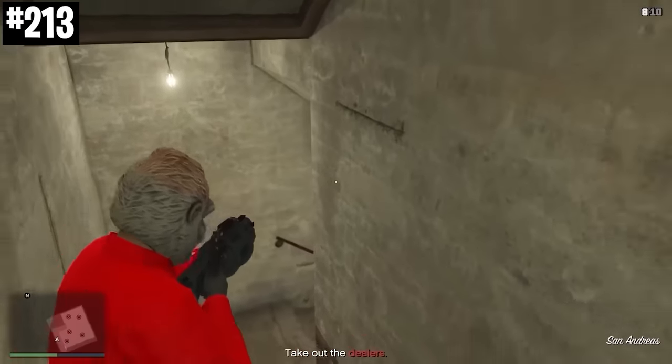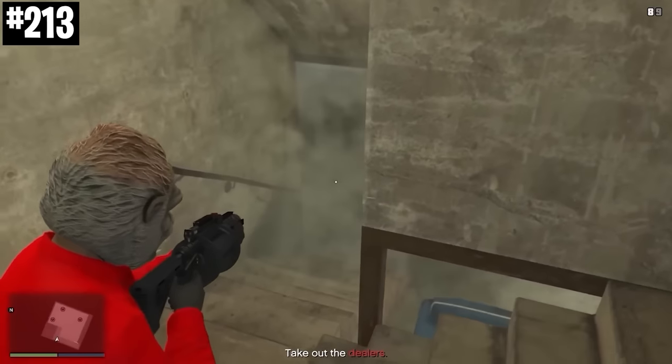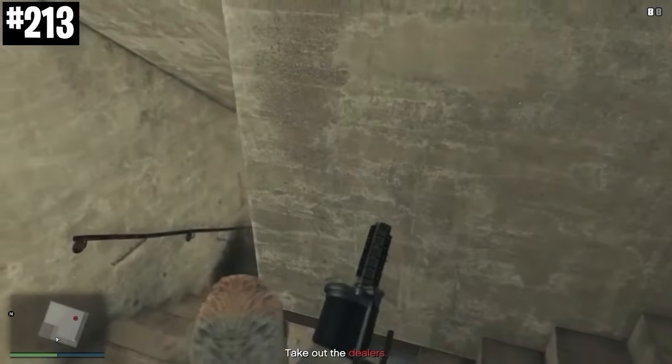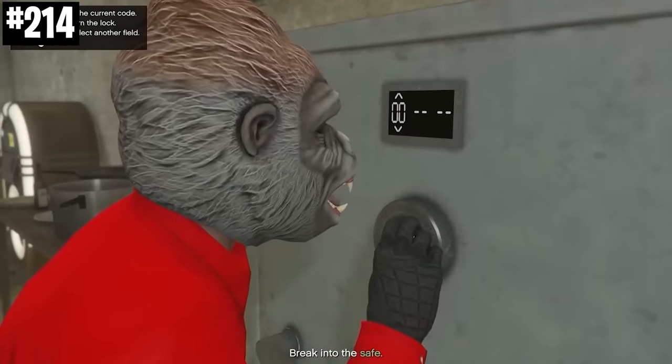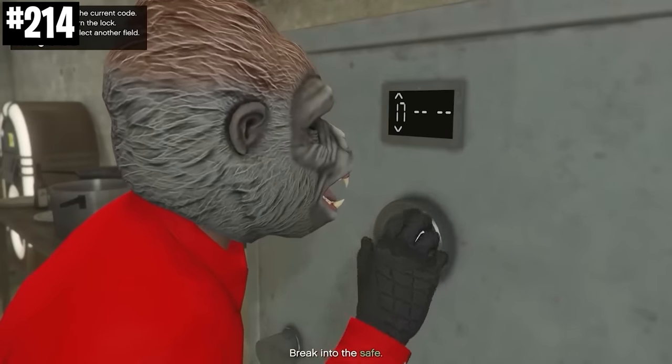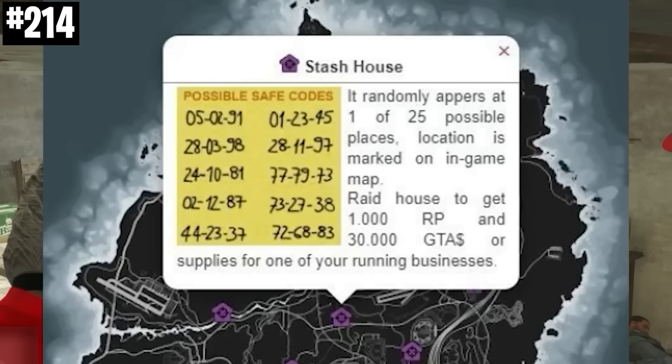Rockstar recently added stash houses into GTA Online — really cool feature. There are 25 possible spawn locations, and for some reason, if you can't find the safe code when you're inside, there's only 10 possible combinations of codes. All of those are on your screen now.